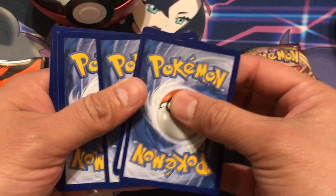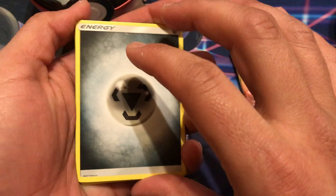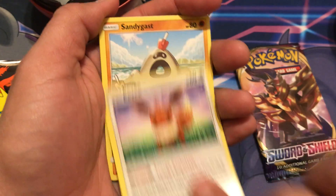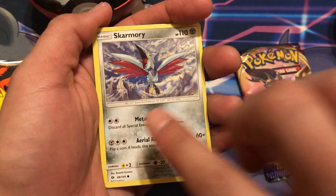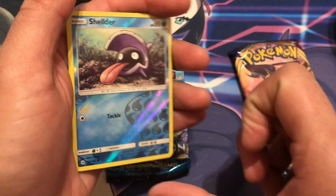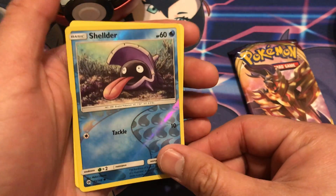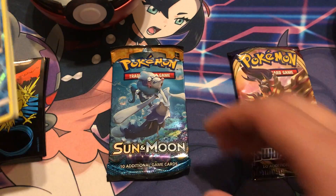Sun and Moon okay. Don't mind that, just listening to a little classical — get my mind right, let the feng shui flow. We got Alolan Raticate, Wishiwashi, energy retrieval, Eevee, Sandygast, Poliwag, Skarmory, Meowth, Stoutland — oh okay okay. We got a reverse Stoutland. Will we hit holo? Non-holo Stoutland. So just the reverse Stoutland on this bad boy — first pull, nothing spicy.